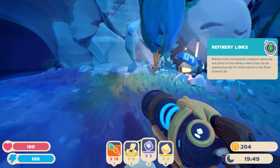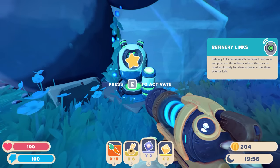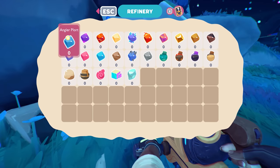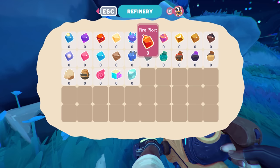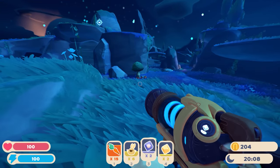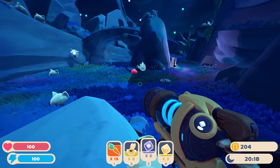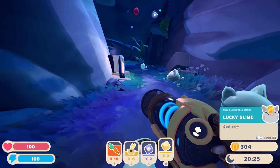Refinery links! These conveniently transport resources and plorts back to your conservatory. Wait - these are just out in the open now? In the first game you had to build and place these down. Oh, there are tabby slimes over here too - cute. There's another map data thing over there. I don't have an angler plort, baddie plort, boom plort, cotton plort, crystal plort... I probably don't have a refinery unlocked yet. Oh, I can hear a lucky slime! Is it over there?